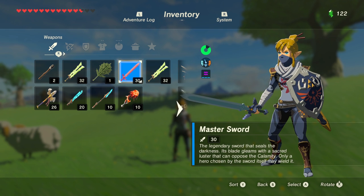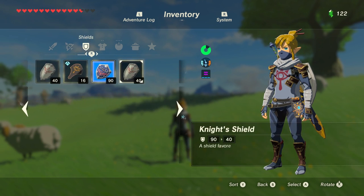The Master Sword does not break like any of your other weapons. However, it does need a cooldown after a little bit. As you can see, my Master Sword is pretty much at the brim of needing a cooldown, and it takes about 10 minutes to cooldown from nothing to full power again. It's very, very strong — I just beat the first dungeon yesterday and having this sword made it a breeze.